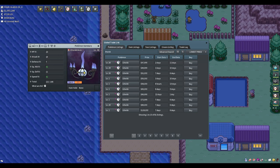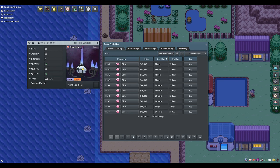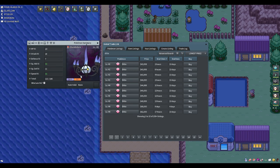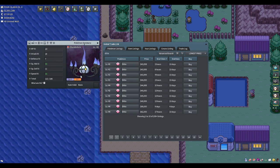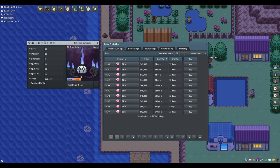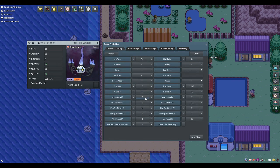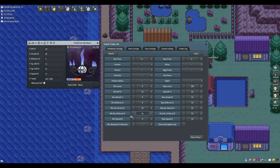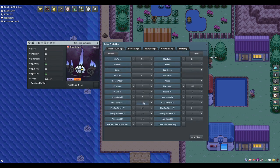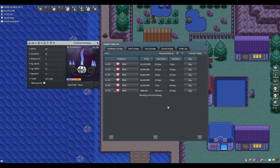If we search for a Ditto with 31 HP, 31 special attack, 31 special defense, 31 speed, and 31 defense — you've got absolutely no hope finding one cheaply. Even a 4x31 Ditto is at ridiculous prices. It is absolutely best to go for a female when breeding. The further along the IV line you go, the more you want to keep things female to keep costs down.